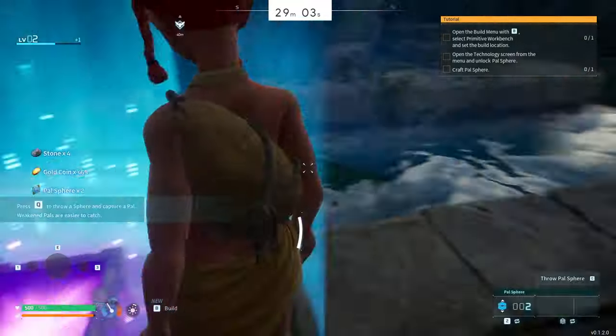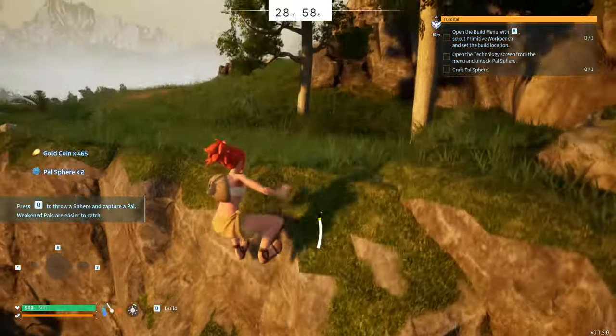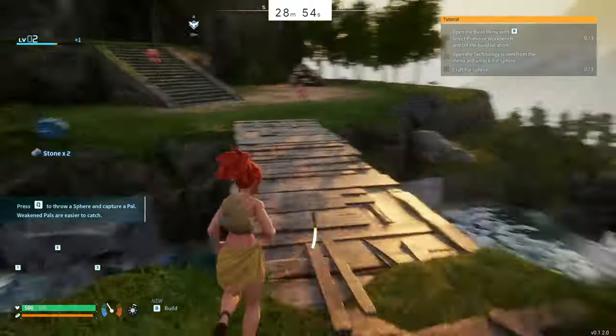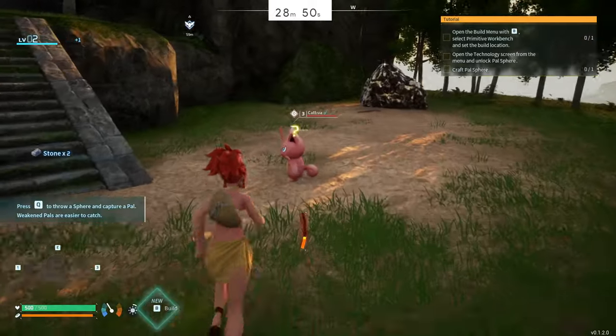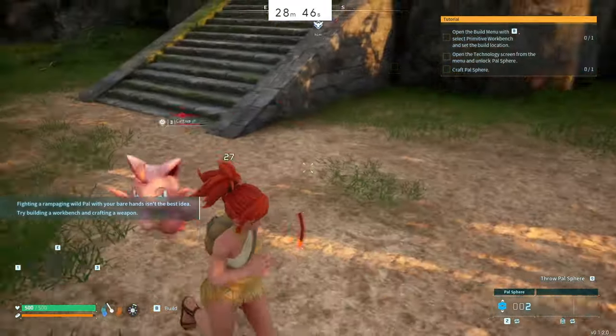Down here I basically always get this chest. It is sort of random what chest it is - sometimes it'll just be a plain old common chest and you won't get any power spheres, just gold. But other times, like here, I got lucky - it was a rare chest and I got some power spheres.